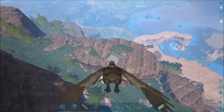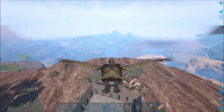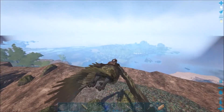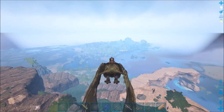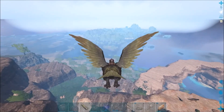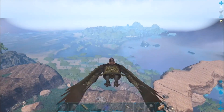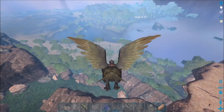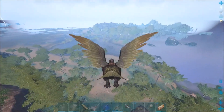So I found this taming pen that someone else built. It looks like it hasn't been used for a while. It is right next to some metal nodes. But I'm going to be using this to drop a frog into because the swamp area is right over here. So we're going to try to find the highest level frog that we can — it just needs to be able to collect some of the Meganeura for some Cementing Paste.